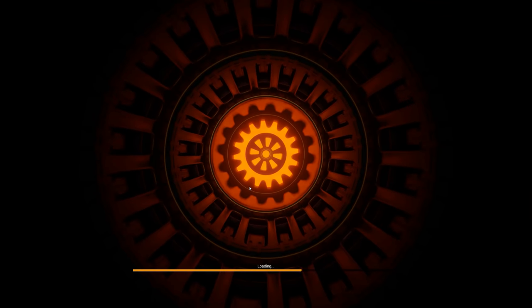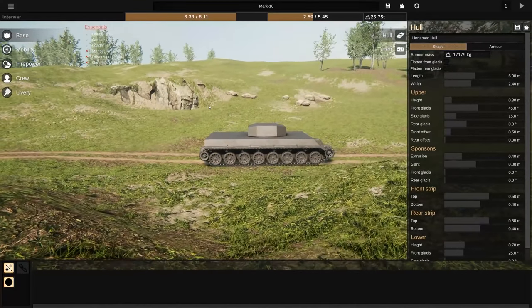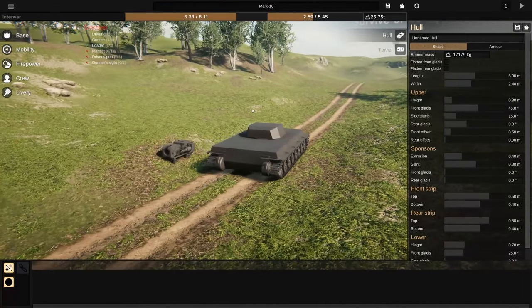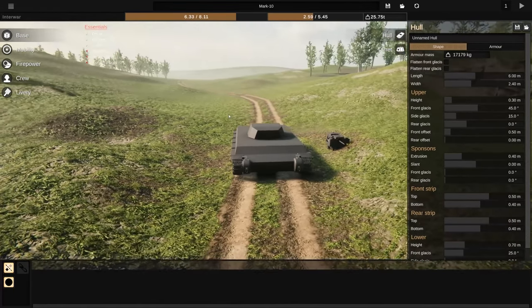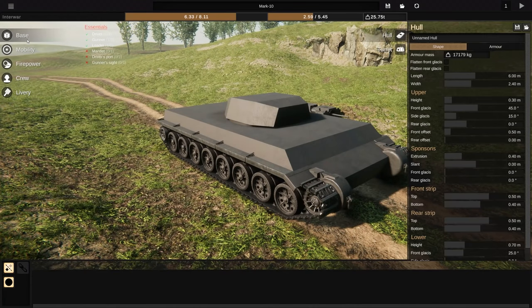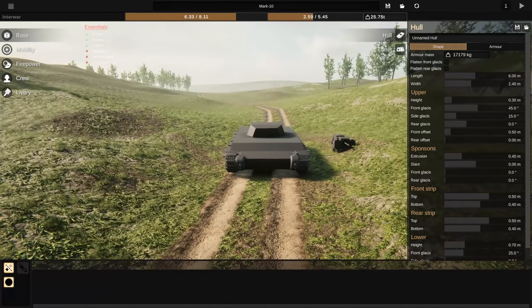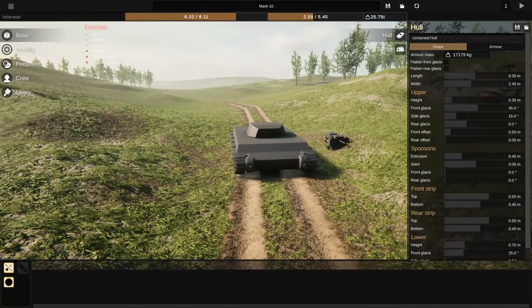I'm gonna do exactly what my brain is telling me to do, and we're just gonna make the most cursed, heavily armored bunker with as little mobility as we can. Unless we have to do something else. Thanks for the support on Sprocket — I didn't know it would blow up like that. I'm glad you guys are enjoying it. Ambush — survive or escape. Ladies and gentlemen, we will survive. We're not escaping.